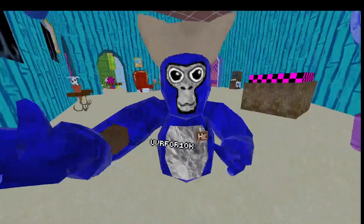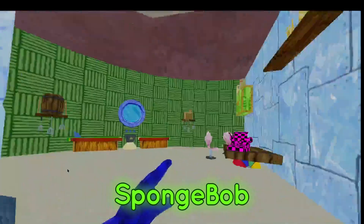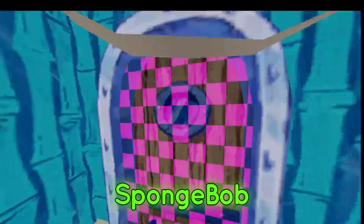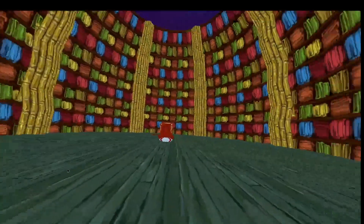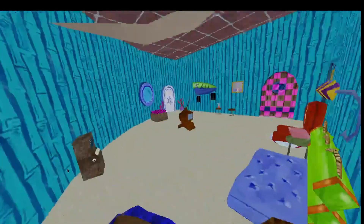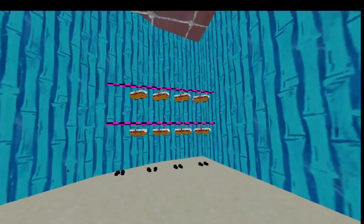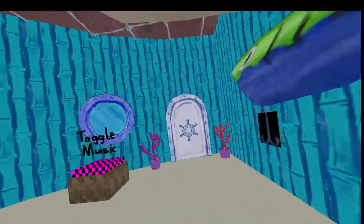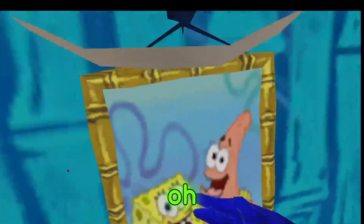Next is the Spongebob House map. What the heck, let's go to Spongebob! What the sigma — what the heck, what the heck! Spongebob, I love you bro. Where am I? I'm in Spongebob's basement — oh, Spongebob and Patrick!